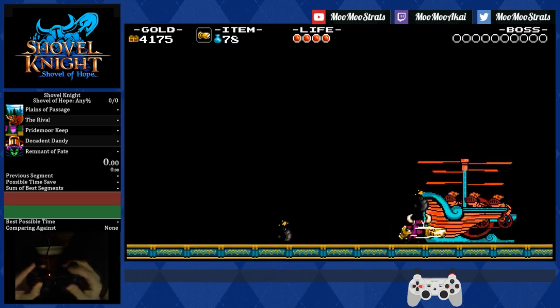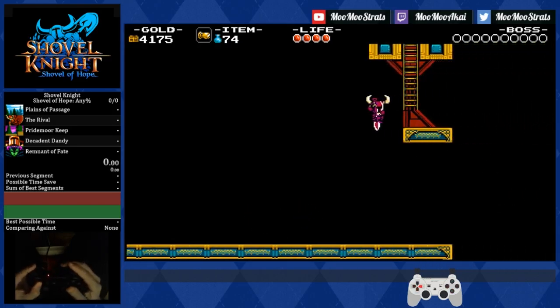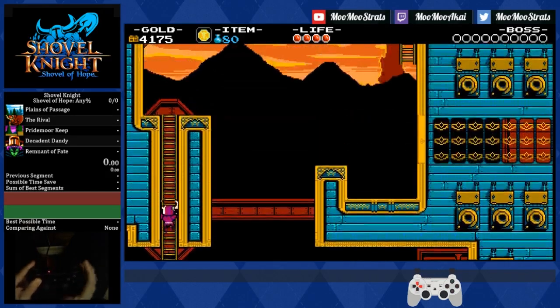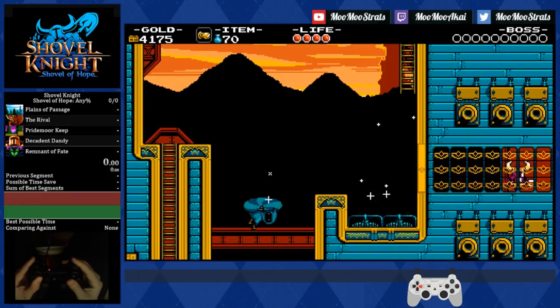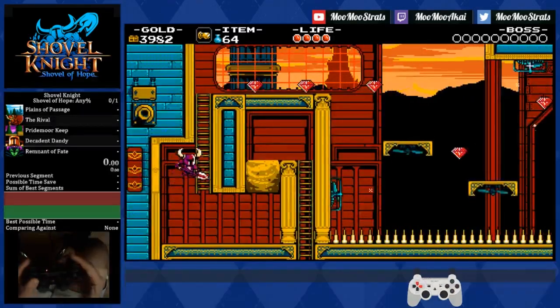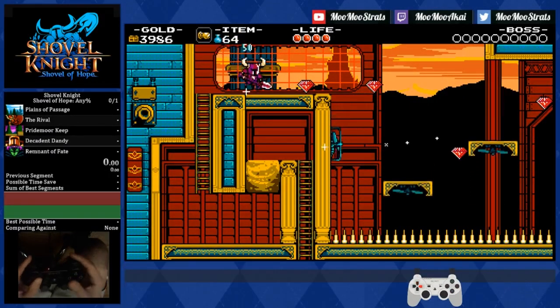Speaking of difficult things to do, this is the updated Quick Hill and Thingy Dropper, including the boat skips where you can grab this ladder. I will be showing off the alternative quick kills that don't use that, so if you want to know how to kill it quickly using the Chaos Orb or the Flare Wand, you can look forward to that later on in the video.